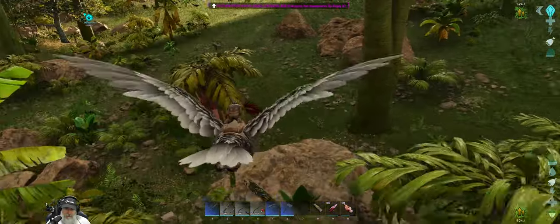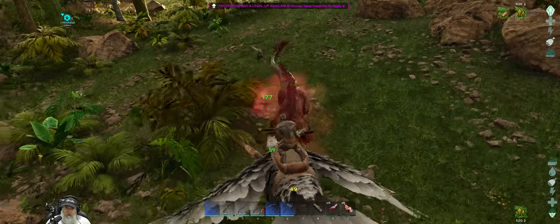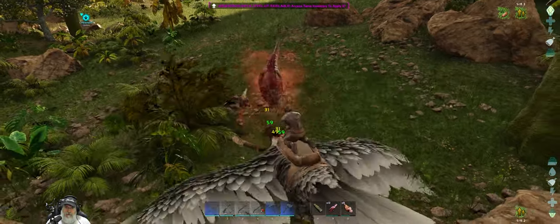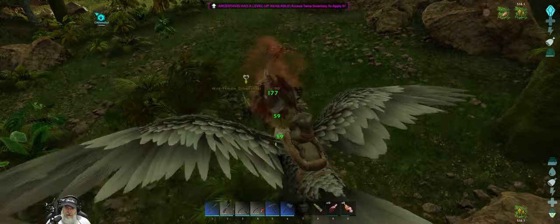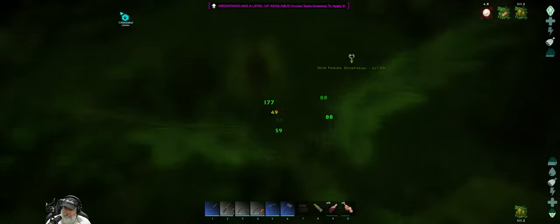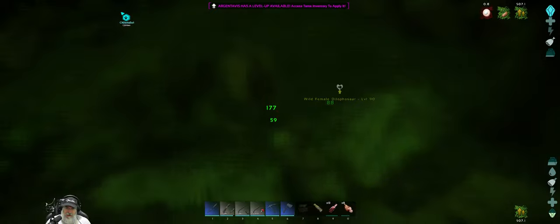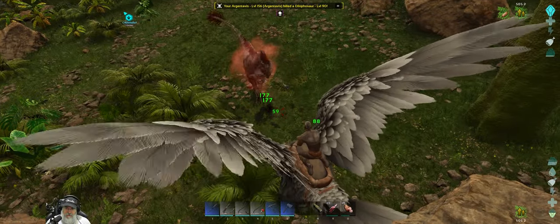Let's kill this alpha here. That's a level 70 — not the same one. Let's see how we do. Thank you, Dilophosaur — we appreciate that. Not. A 70's a bit much for us, but we can always fly away if we start to get hurt really badly.